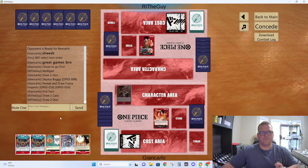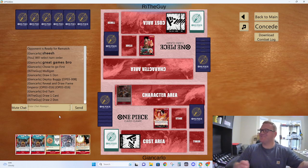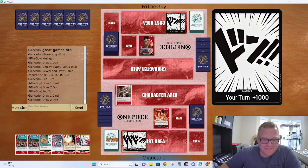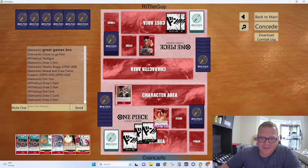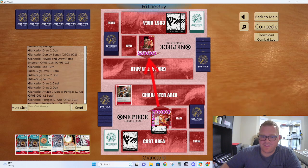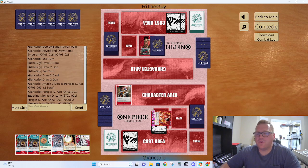We're getting fucking clapped by these cards — it's so silly. We got double Whitebearded back to back — we're coming back, here's our comeback. No play — I don't want to just commit Vista into nothing. So we're going to hit 7 face, saving our Buggy. And I have a Jet Pistol — I can do some stuff here.